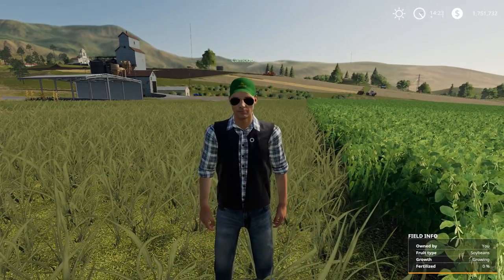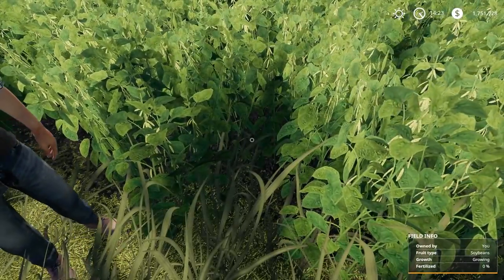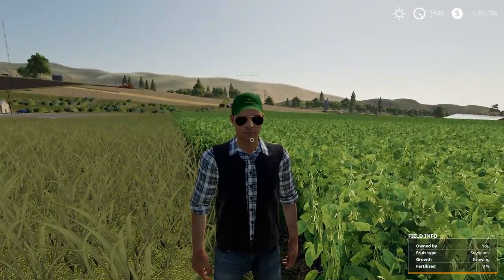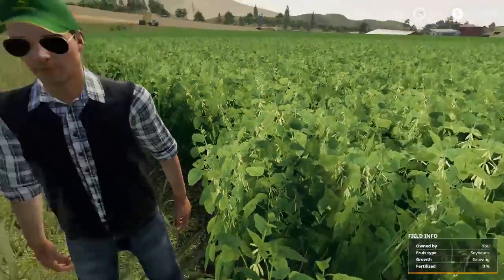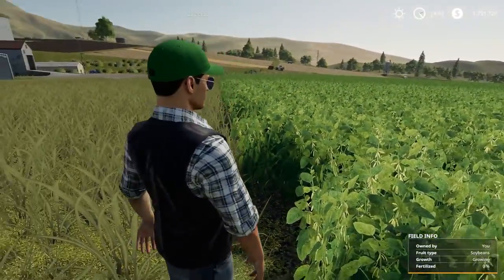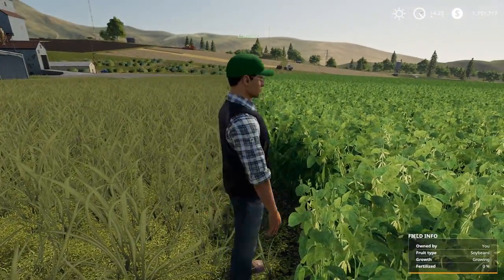Everybody at home is gonna agree with me — it says soybeans, these are not green beans. Just because it says soybeans at the bottom right corner does not mean — you know what, it doesn't matter. We're gonna grow them, chop them, put them into green bean cans and sell them.